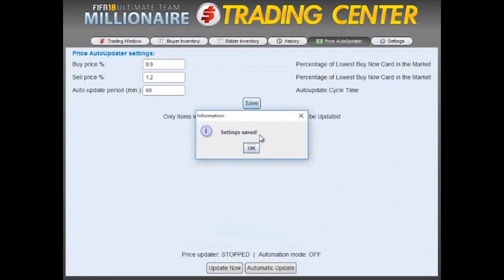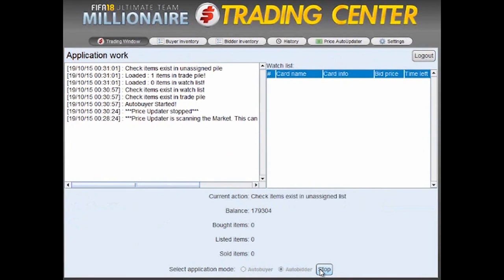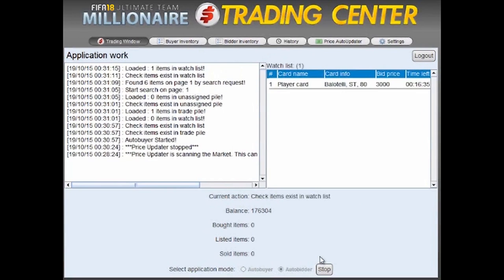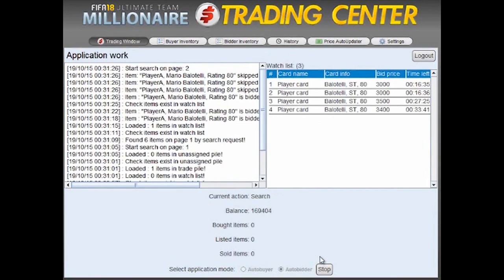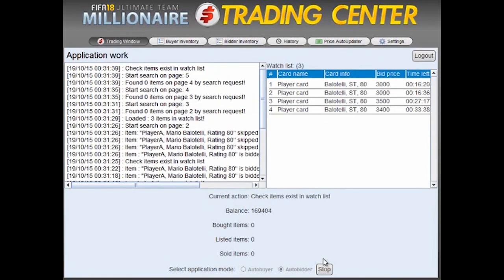Now, just click the Update Price button to bring prices up to date, and then click Start. That's it! The program will now trade on your behalf 24 hours per day, adjusting itself automatically to market prices. This means that while you're at work, school, or even sleeping, the program will still be trading and making coins for you. It mimics the actions of a real player, so your account is always almost 100% safe.